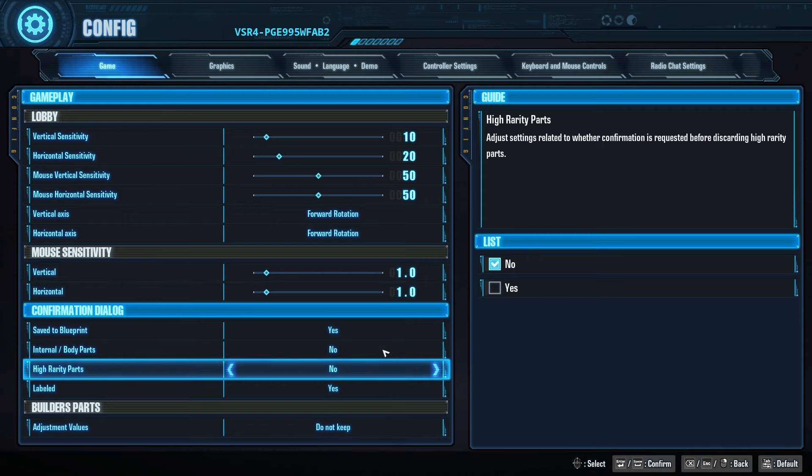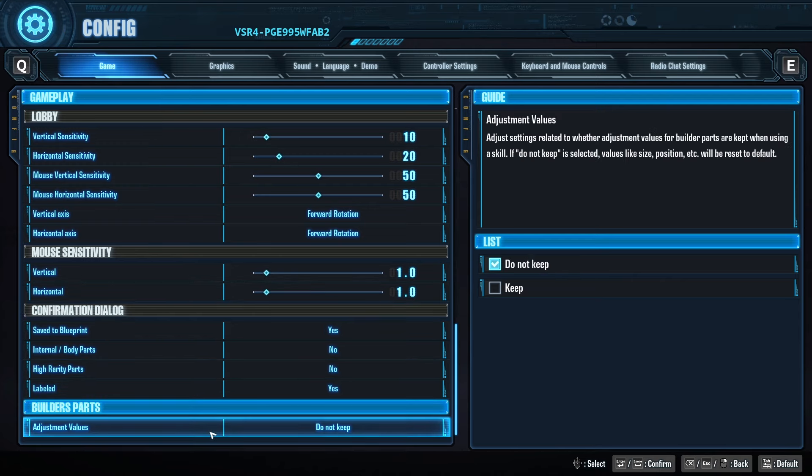The labeled parts toggle I'm keeping as yes because I don't want to accidentally use parts I've already labeled. The other adjustment is for the body parts scale — I believe it changes the positioning or sizing when using the body part scale on OP or EXQ parts. If you want to keep it the same you can, or you can change it. I don't notice it much since I don't tend to use a lot of those body parts, but you can adjust it here as well.